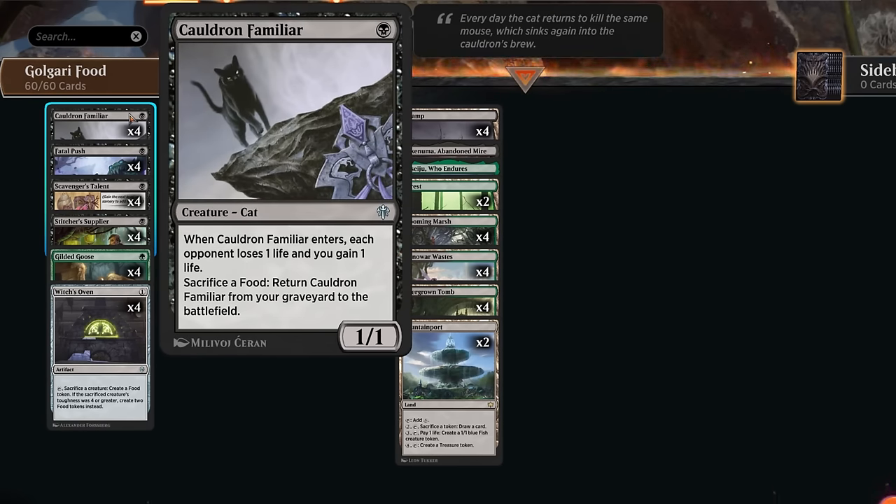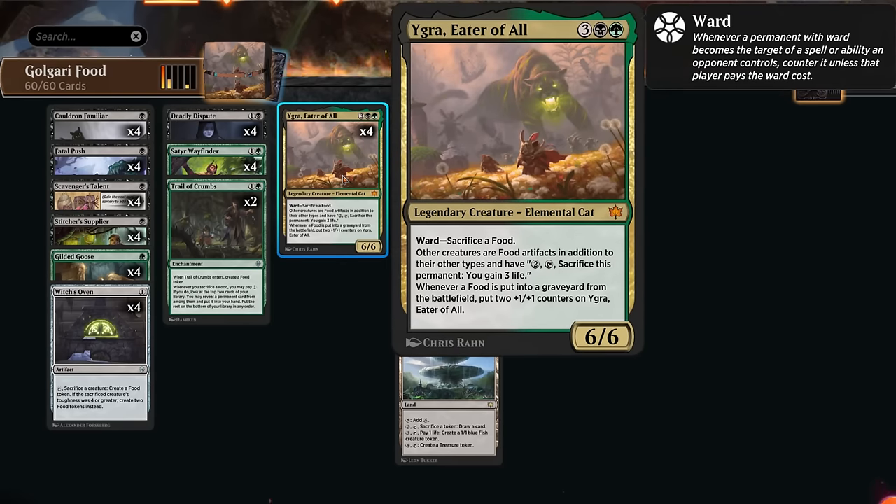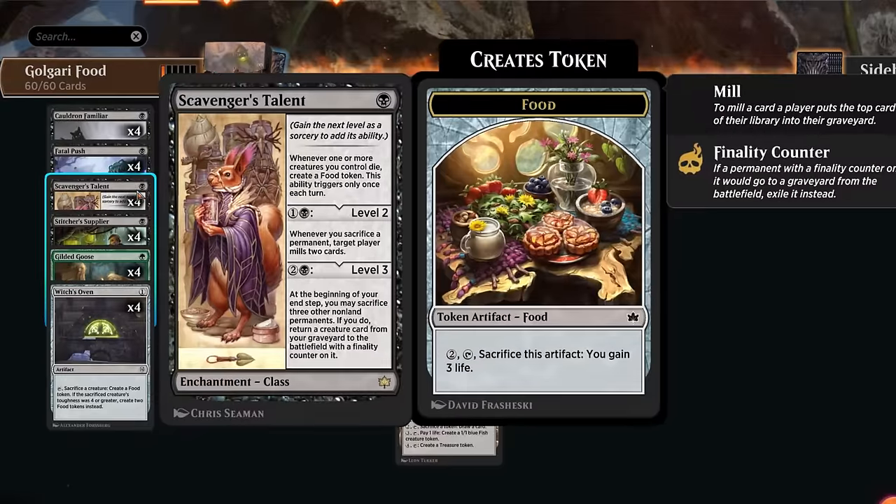When most of the cards can be in the graveyard to combo off, it's not that difficult since we can mill ourselves to find combo pieces. Scavenger's Talent starts as a one-mana enchantment that creates a food token whenever one or more creatures we control die, once per turn. On level two for two additional mana, whenever we sacrifice any permanent, target player mills two cards — this triggers multiple times per turn. On level three, at the beginning of our end step we may sacrifice three non-land permanents to return a creature from the graveyard with a finality counter, letting us cheaply reanimate Igra.